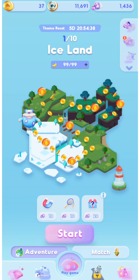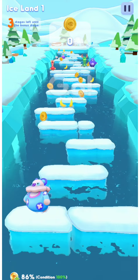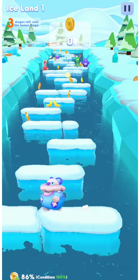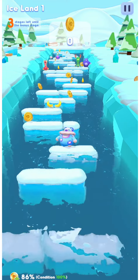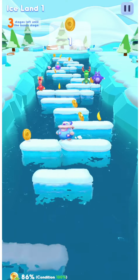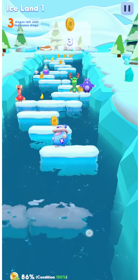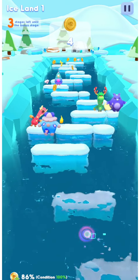We have two game modes in Coin Grid: Adventure and Match. As you can see, we have 5 days and 20 hours left to complete this season. In Adventure mode, click Start. The character will move automatically left and right. When you tap, the character will move to the next step. You have to tap at the right time to prevent falling. You will rescue your friends as well as get coins, bananas, and diamonds. It's easy and fun!